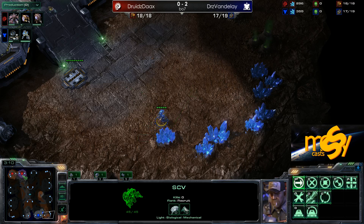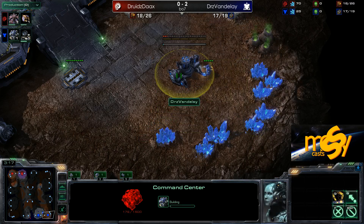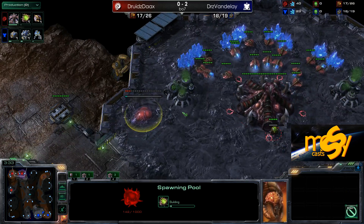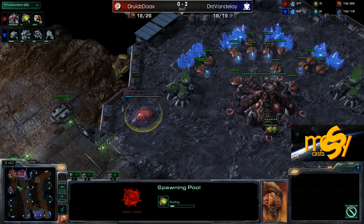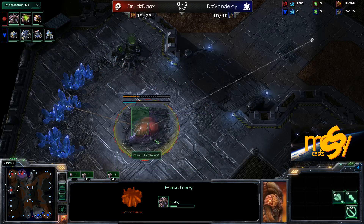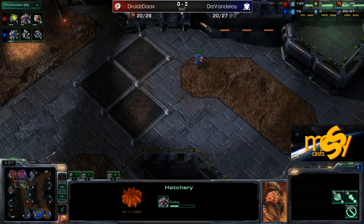Here it appears once more. We will see a fast Command Center, and there it goes. Actually, a really quick third now from Dax — a big difference from the previous games. He takes a third... I actually hadn't spotted that he didn't take his Spawning Pool yet at all. The pool is really, really late. He will need to follow it up with a really good defense, because if Vandalay sees this, he will just go all-in with bunkers and marines.